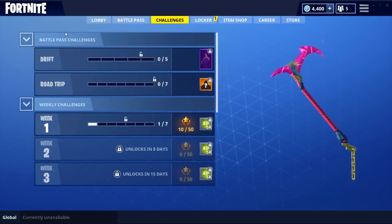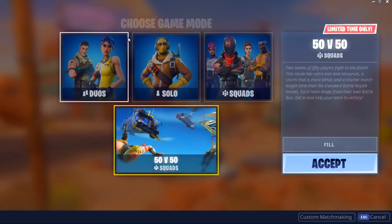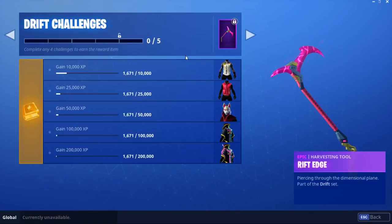What I recommend for both the Drifter and Road Trip challenges is to go into 50 versus 50 games or similar modes. These can help you rank up faster because it's super easy to win those — 50v50, 20 teams of five, all that. The more times you win, the more XP you're going to get. Getting as many kills as possible and aiming for wins or top fives is an easy way to get XP.